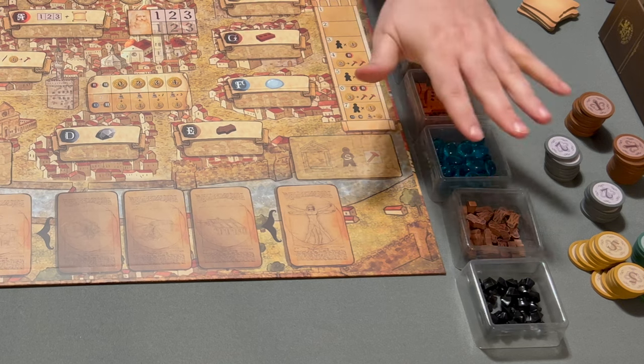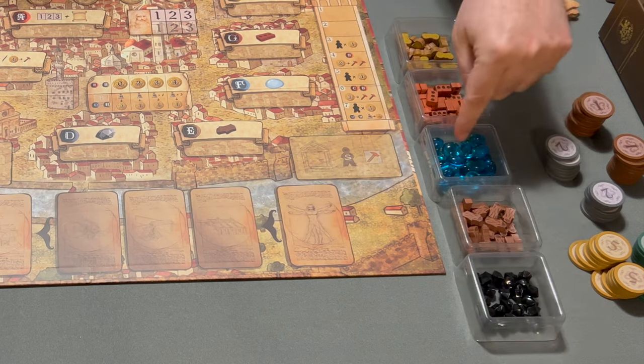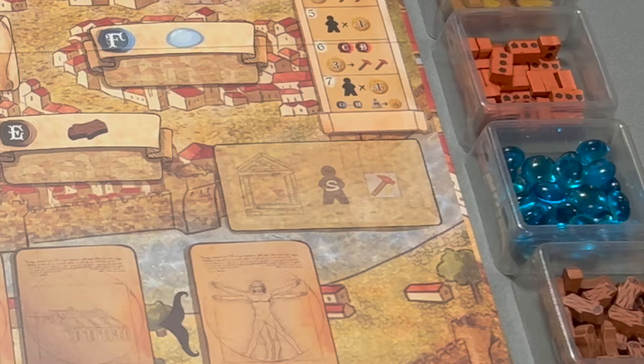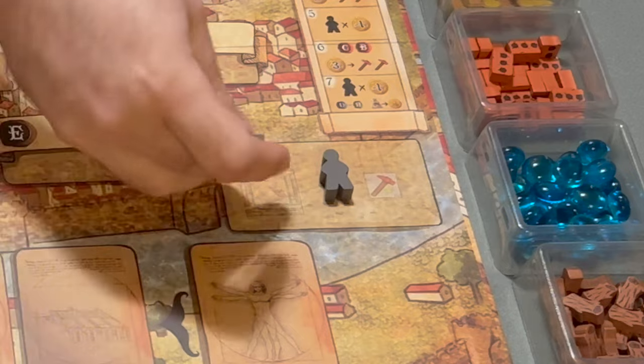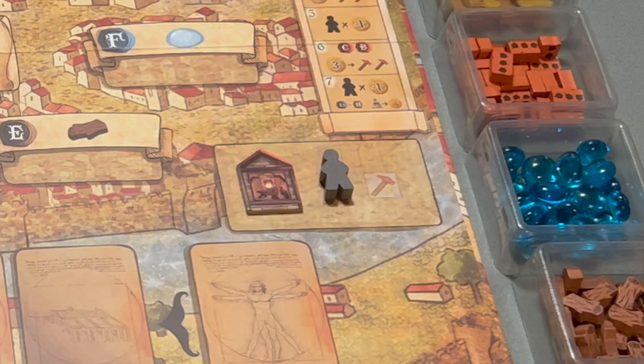Nearby, you're going to have the materials — the resources: stone, wood, glass, brick, and rope. These are special things that can come into play based on particular cards, so just put those here for now.